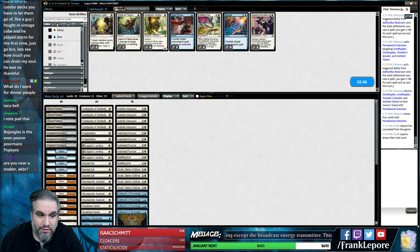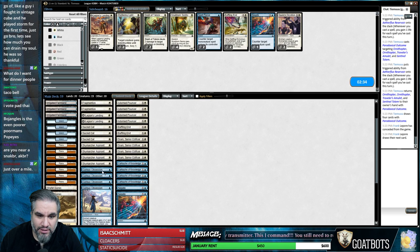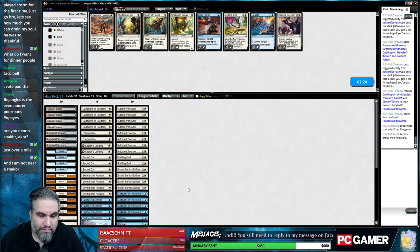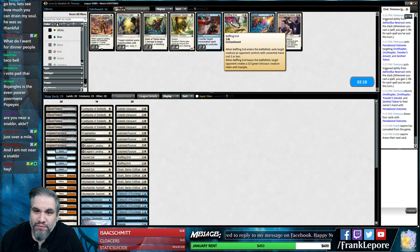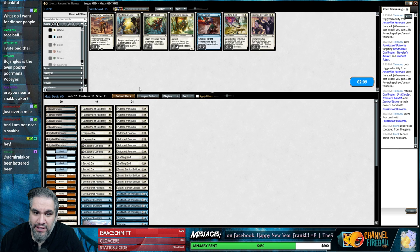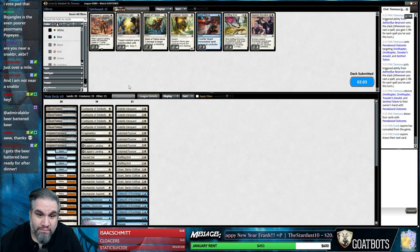Fragmentize is pretty good. Negate also pretty good. Take out one Landing, take out the Snubhorn Sentries - those guys don't seem like they're going to be great. Oh my god, what a time to be alive! Taunos, what's going on buddy - I actually waited to do the stipulation for you. Spell Pierce or Negate? Probably Negate right - two mana is more to keep up but you know.